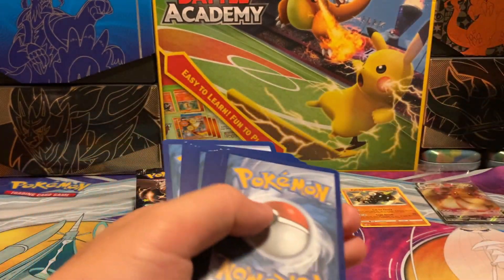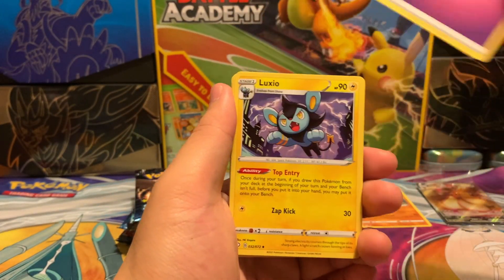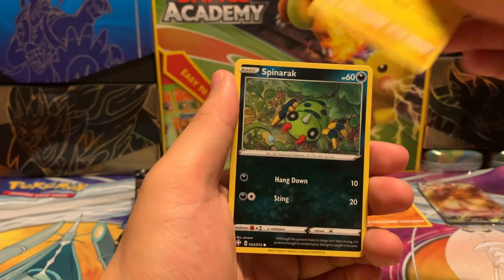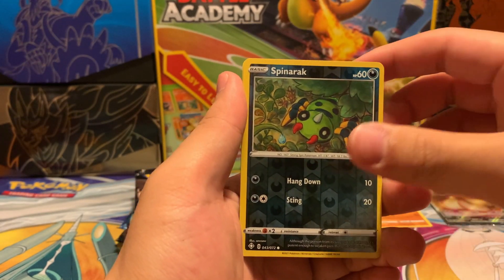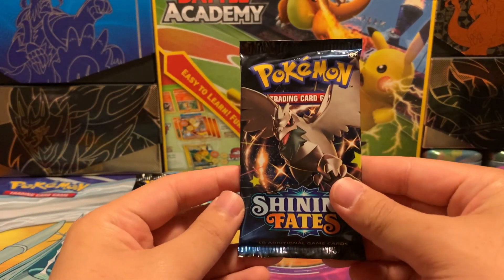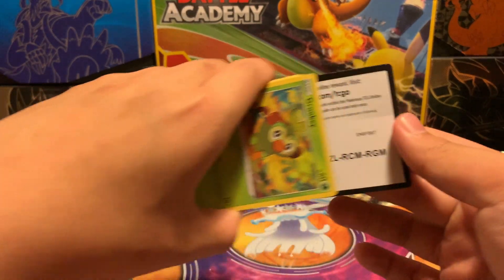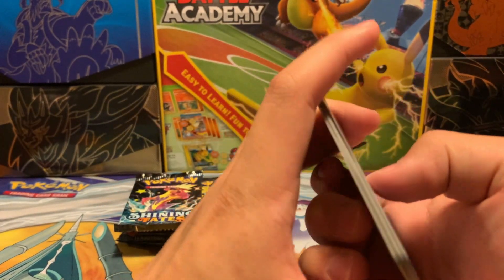We start off with a Psychic Energy, Luxio, Gym Trainer, Dwebble, Horsea, Rowlet, Morpeko, Spinarak, Snom, a Reverse Holo Spinarak, and a Druddigon regular rare. All right, into our Corviknight pack. I have pulled the Skylar from this set, as well as the Suicune, so I got most of the hits other than that Charizard. Seems pretty hard to pull.